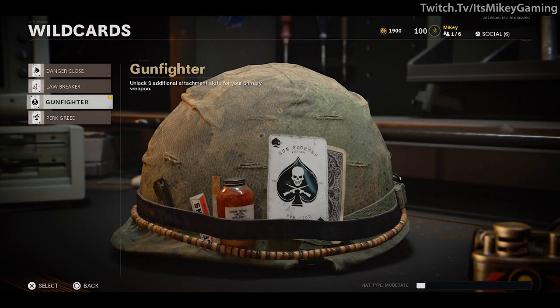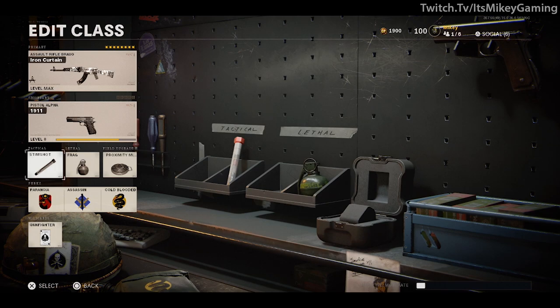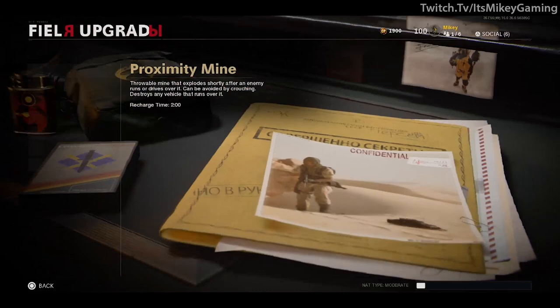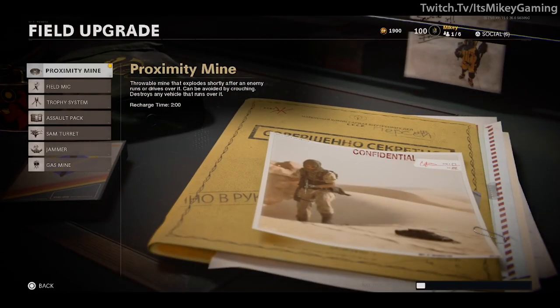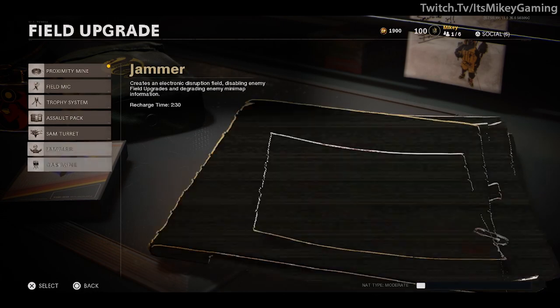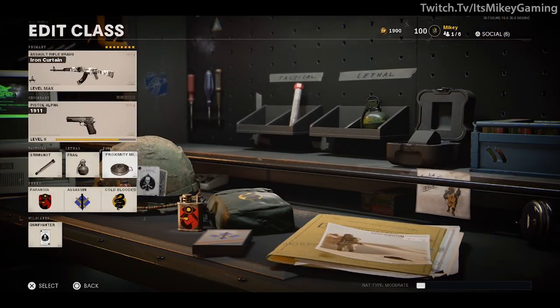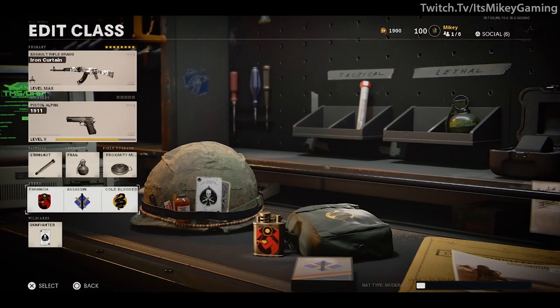Tactical is stim shot — people will get hit markers on you even when you're in a window taking cover. Sometimes they hit you in the legs, and the stim shot lets you heal up. For field upgrade, I happen to have the proxy mine, though sometimes I use the field mic and the jammer. You may want to use the field mic and jammer for a later challenge, so maybe get used to that now. For perks: Paranoia, Assassin, and Cold-Blooded.